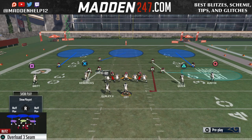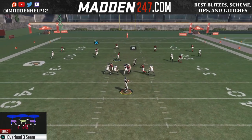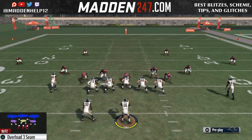This is the cover three version — I already showed you the cover two version and the man-to-man version. The next video we're going to be going over is the dual B gap pressure, where you can get dual B gap penetration, one of the B gaps coming through.